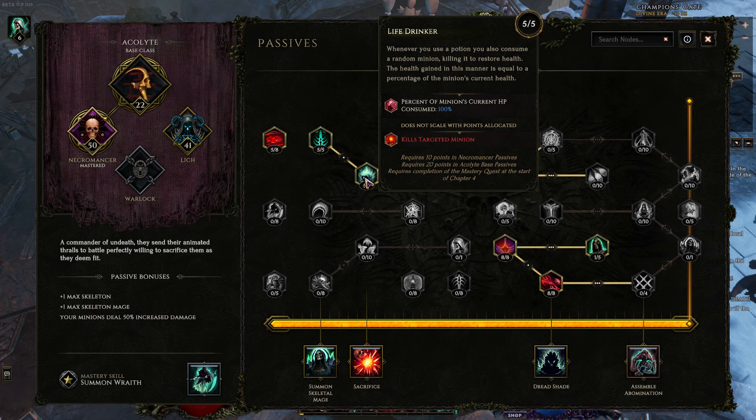This is a playstyle choice, but I like it — it turns your potion into a total emergency button, and your minions end up with a lot of life — like thousands of life. So taking all of it and healing yourself sounds good to me. The killing a minion is a little unfortunate because sometimes I'll walk over a potion and just accidentally kill a minion, but it's worth it and they always come back.